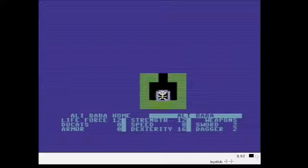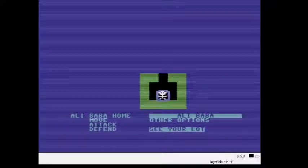Alibaba kind of sucks. Sword 2, Dagger 2 on the right side there. He's a human — you can tell because they look like skeletons with big heads.